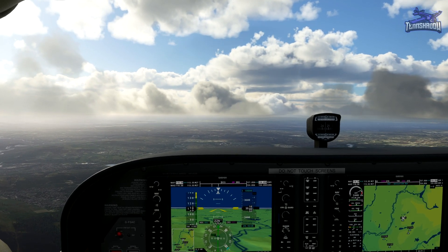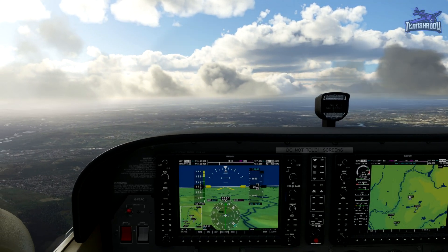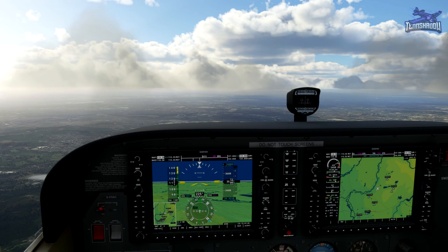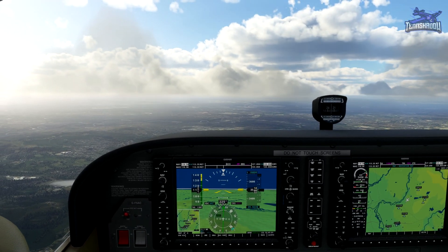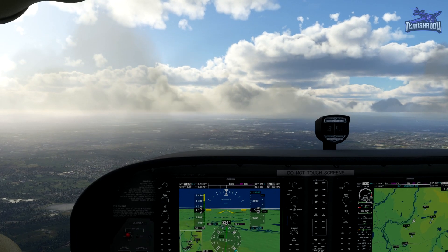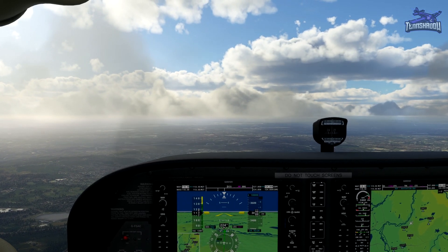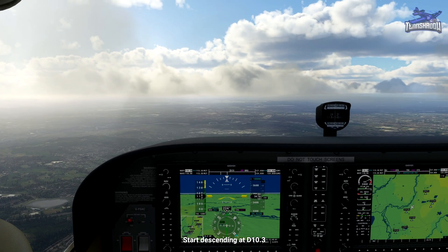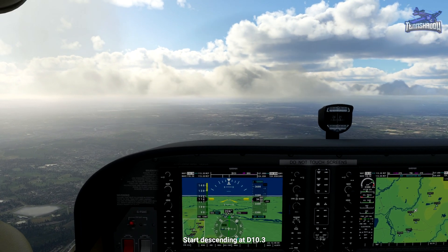We're at about 110 knots, so we should be doing about 550-ish on the descent. We're coming up on our 10.3 DME for our descent. Here comes 10.3 miles, so start descending at 10.3 at three degrees.